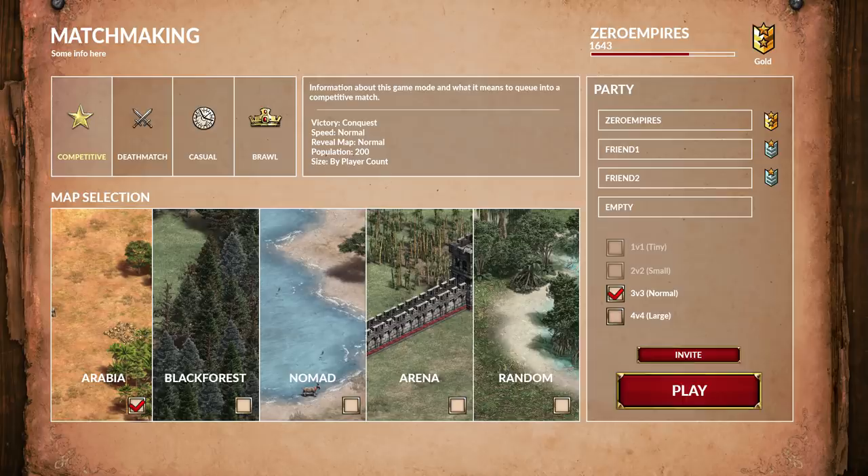First of all, I named it matchmaking because I don't think matchmaking has to exclusively be ranked. You can see here that next to competitive and deathmatch, I've added a casual option. This would allow you to actually use the queue system and match with people of a similar skill level, but it wouldn't give you any ELO or you wouldn't lose any ELO at the end of a match. I think that would be really valuable — it would still make it easy to find a game without browsing through lobbies, and you'd still play the competitive format without the risk of gaining or losing ELO. I've also added a brawl option — I'll talk more about that later — but for now I've selected competitive, which would be your standard random map match.